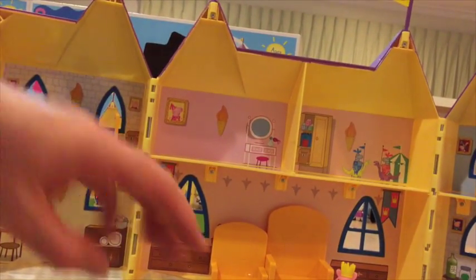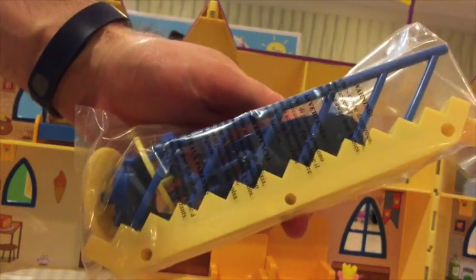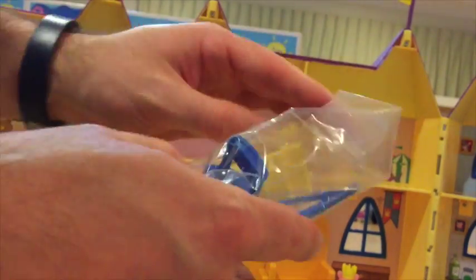It's a great exciting palace and here's our staircase — we'll take this out of the packaging. The staircase is the way that Pepper and all her friends can get up from the ground up to the second level of her palace.